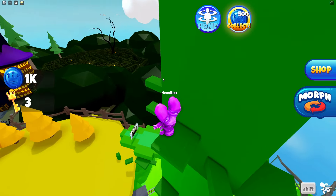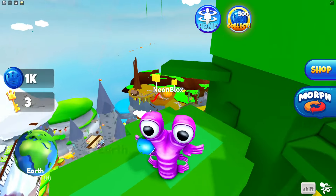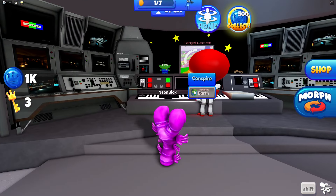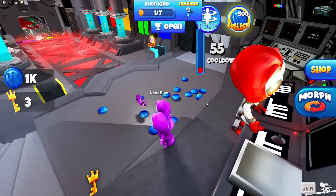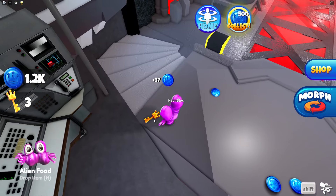I'm pretty sure there's going to be a terrifying morph up here. Oh wait, we actually found the earth. Let's get back in the UFO. Hello red alien rainbow friend — we got the earth for you. No way, look at this. We got some alien food, and we got another key.